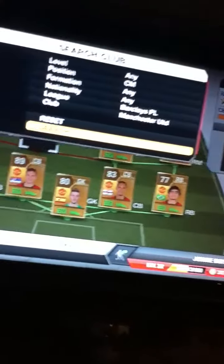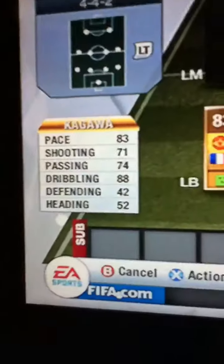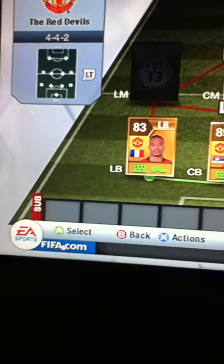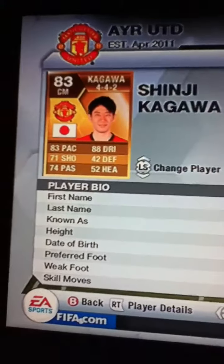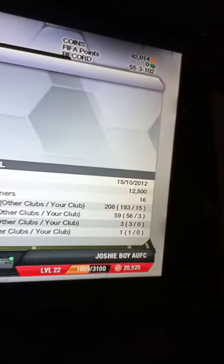Our next centre mid is Shinji Kagawa. He has got 83 pace, 71 shooting, 74 passing, 88 dribbling, 42 defending and 52 heading. He cost me 12,500 coins — that's because he is in a centre mid position rather than a central attacking mid, where he usually goes for about 4,500 coins.